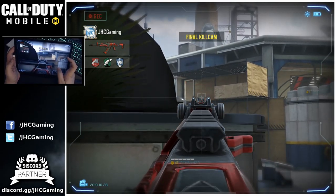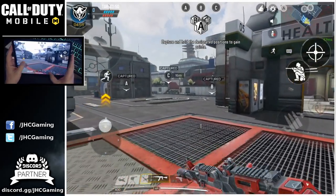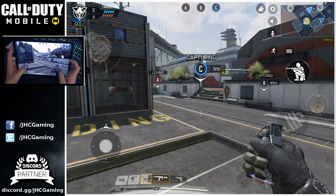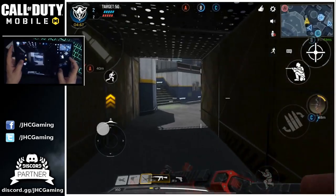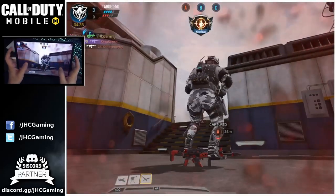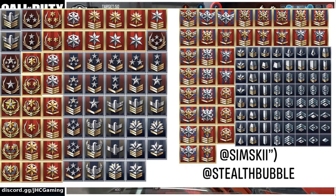Another possibility is that these prestige icons are not for multiplayer or player ranks — maybe they're just icons for the zombie mode coming soon. Zombies could arrive in about three weeks when season two starts. Maybe these prestige icons are for the zombie mode, because we don't know much about it yet. We know there will be multiple game modes — raids, missions, survival mode — but we don't know if there will be separate player ranks in zombies.